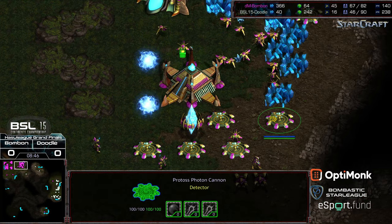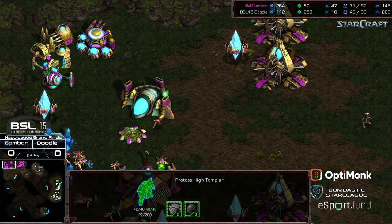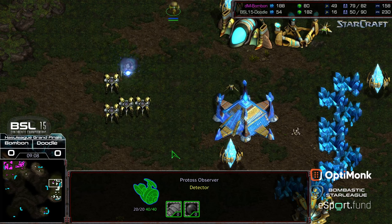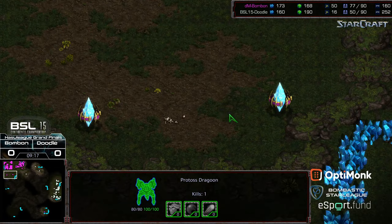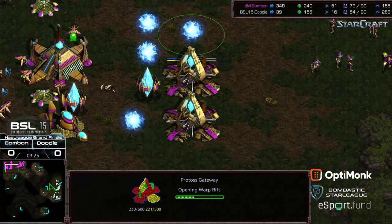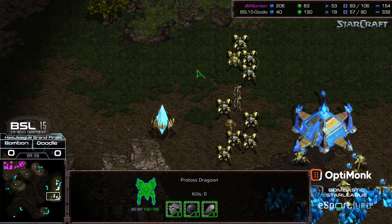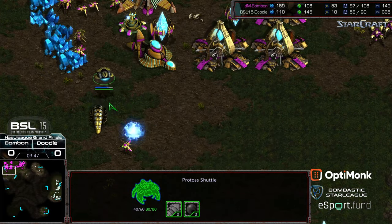Two High Templar out on the field, a bunch of cannons at the natural because all BonBon has to do is stay alive. Two cannons at the main — he needs to get a handful of dragoons out and that should seal it. I'd assume Psi Storm has been upgraded as a follow-up. So there's a Reaver, a shuttle, the Dark Templar gonna get hunted down, and then Doodle honestly — I wouldn't even bother — just get moving and make your attack. Doodle is so far behind he needs to get one big elevator, some troops in. BonBon anticipating this, already has some pylons along the exterior. Additional gateways being plopped down — BonBon recognizes he just has to stick on top of his macro and he will win this match.